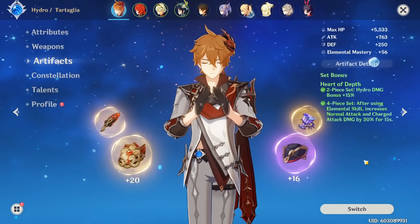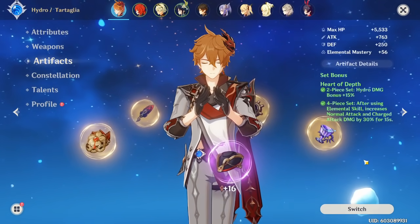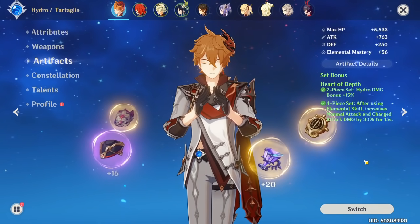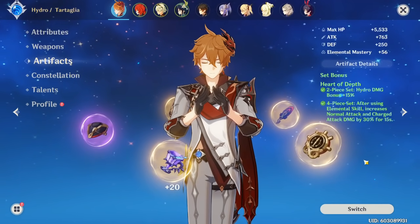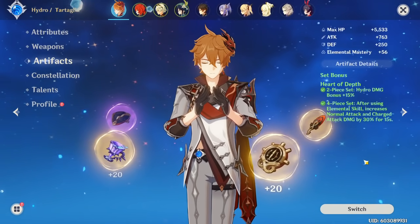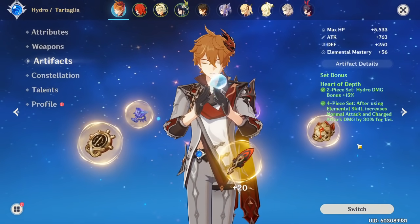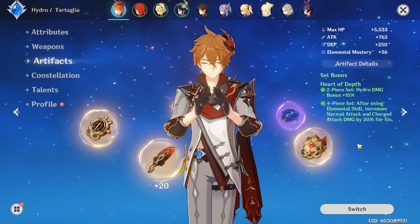Alright, so we're going to start by talking about what this artifact set does. Keep in mind we're going to be talking about its usage on every Hydro character — we're going to say if it's good on them or not, and why. The two-piece set gives you 15% Hydro damage bonus, which is just insane on any Hydro character that wants to deal damage.